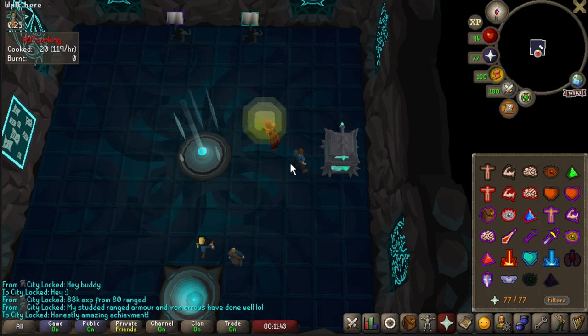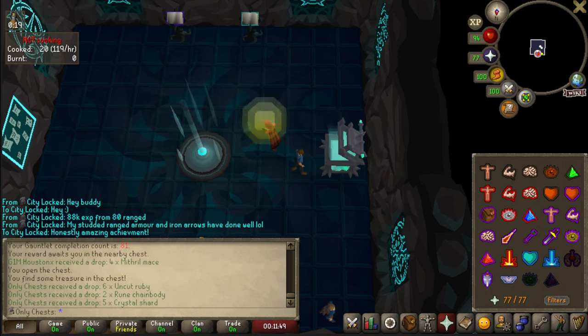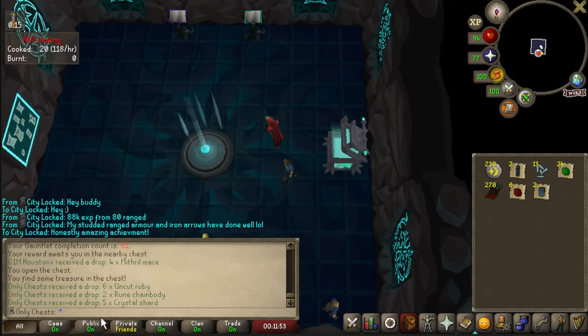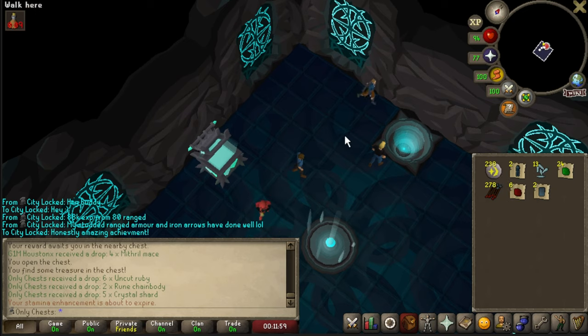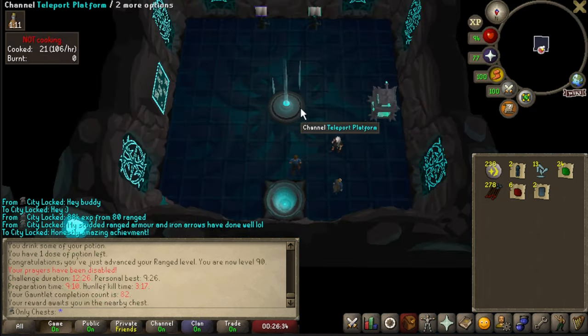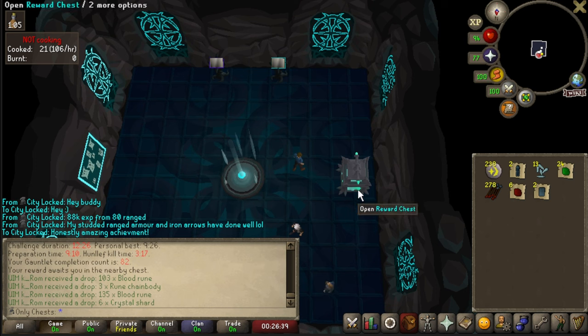Currently confined to Varrock and Falador. Let's go ahead and open up our Gauntlet chest - that was KC 81 I guess. We got six uncut rubies, honestly not a lot. Five crystal shards though - that's the max which is nice - and some rune chainbodies. Oh, there we go - we got 90 Range during that Gauntlet run! Obviously wasn't expecting it, we got it during the Hunllef fight.